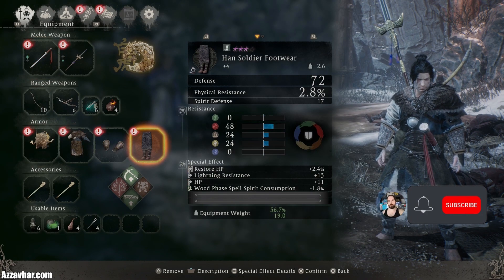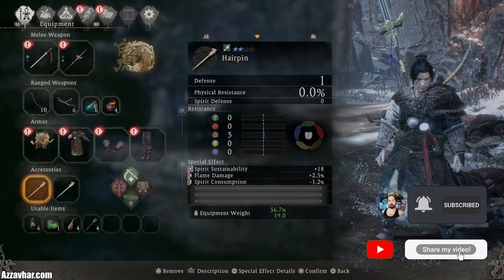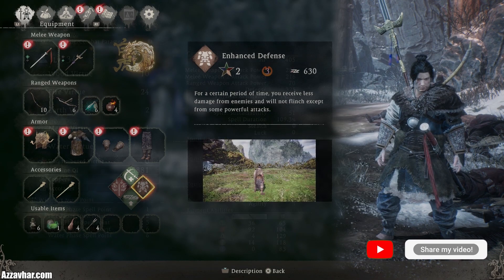This is the equipment that we used in the fight, these are the two accessories that we used, these are the spells that we used, and these are my character stats.